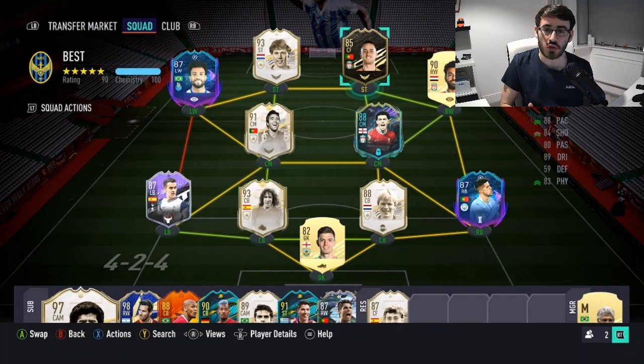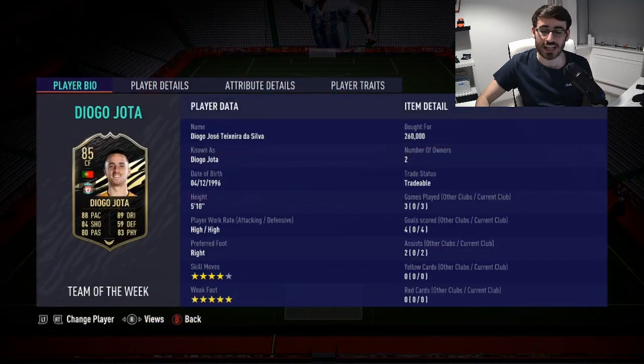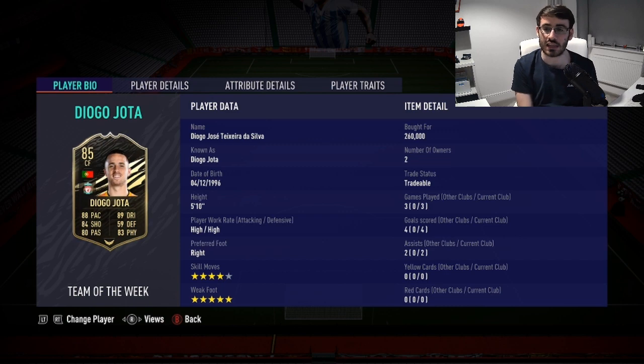Welcome to another FIFA 21 player review. Today I'm going to be doing the 85-rated in-form Diego Jota from Liverpool, celebrating his goal against Wolves in the win a couple of days ago — a decent performance by Liverpool and nice to see him back on the score sheet. He's certainly given a big boost to the team, and it should be great to watch him in the upcoming Champions League games depending on who Liverpool gets in the Friday draw.